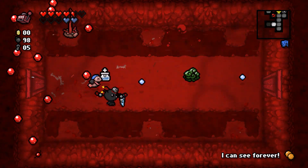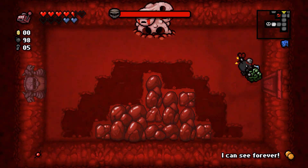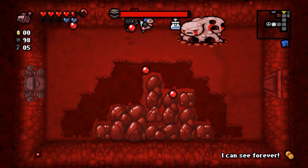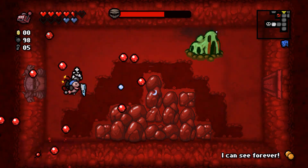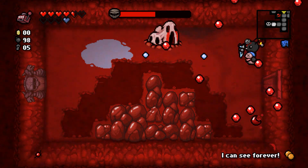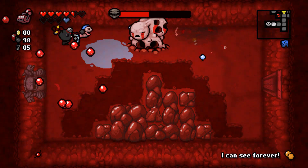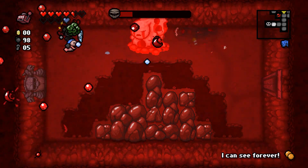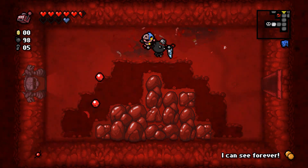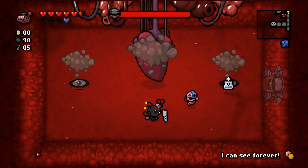If you teleport out of a room it resets the room, and if you're not in control that's terrible. I've gotten items that do that — I think it was a cursed charge shot: a charge shot that randomly teleports you when you take damage. I tried to fight Mom's Heart with that item, went in with about 6 health, and kept teleporting out at the very end. Did not work for me.